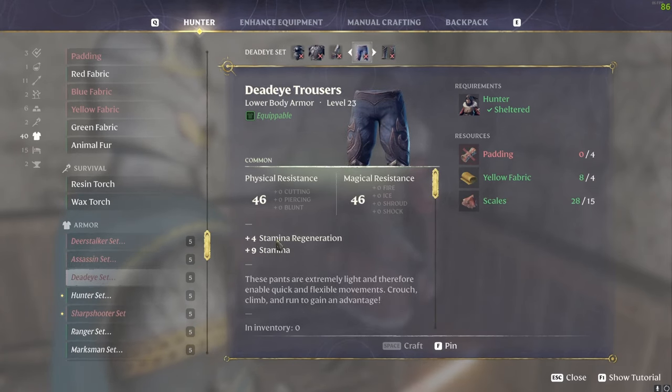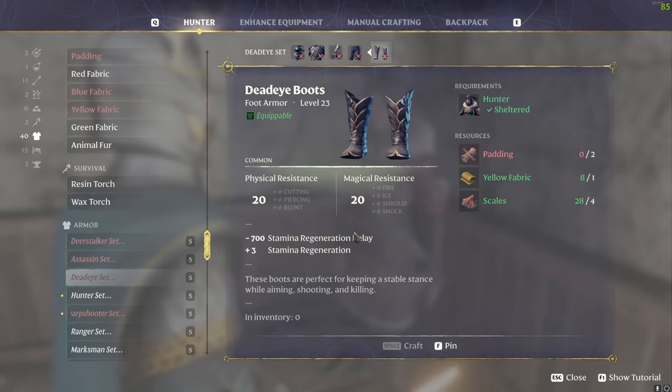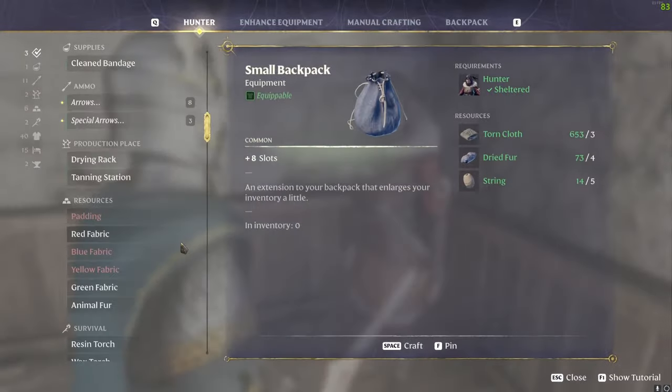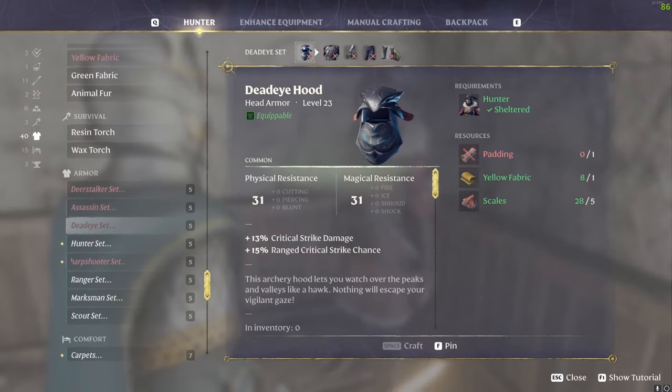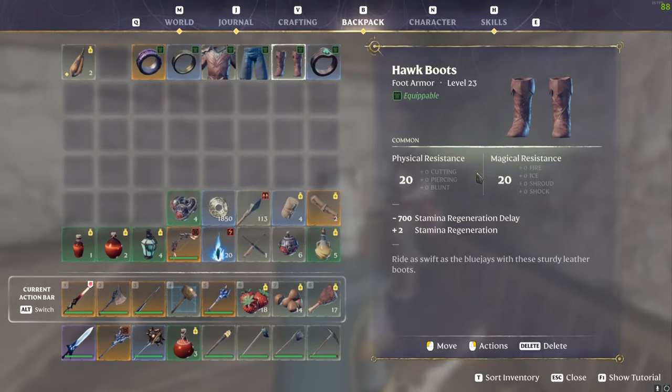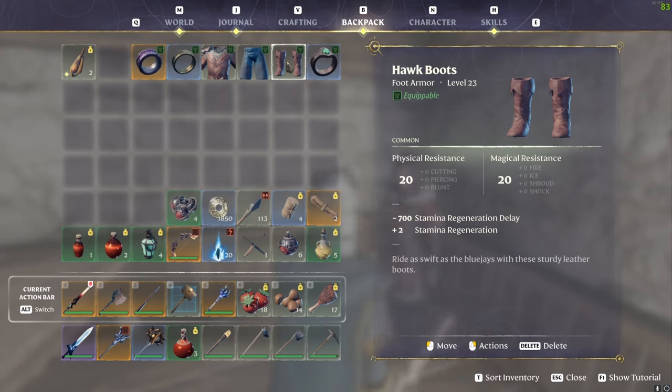We also have the Dead Eye set — the trousers give stamina and stamina regen, and the boots give minus 700 stamina regeneration delay and plus three stamina regen, so obviously much better. The boots I've actually got are the Hawk boots, which give minus 700 stamina regeneration delay and plus two stamina regen. Those Dead Eye boots are a little better with plus three, but they require crafting with padding, yellow fabric, scales, etc., whereas the Hawk boots can be looted from chests in the higher-level zones, so they're fairly easy to get.